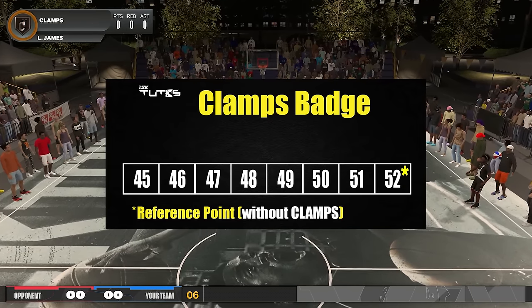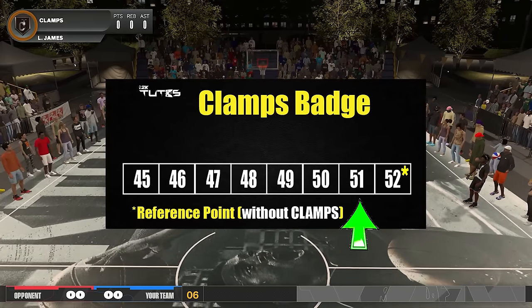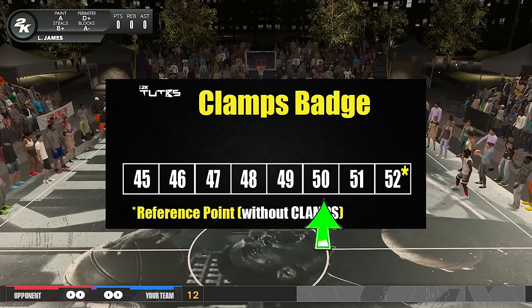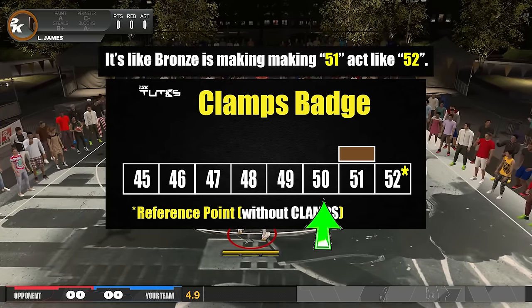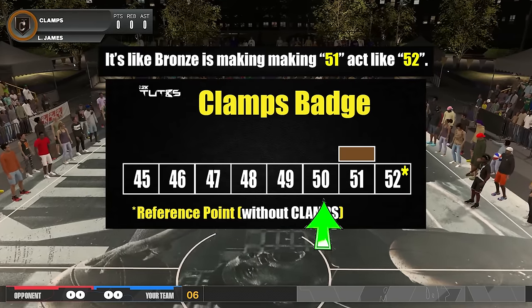First I equipped Bronze and tried to lower the perimeter defense stat to 51 — LeBron was able to make a cutoff. But when I put it to 50, Ja Morant can blow by. So it means Bronze Clamps Badge is like giving you plus one perimeter defense in terms of cutoffs. I can't guarantee it's a physical plus one, but the boost is something like a plus one on perimeter defense.